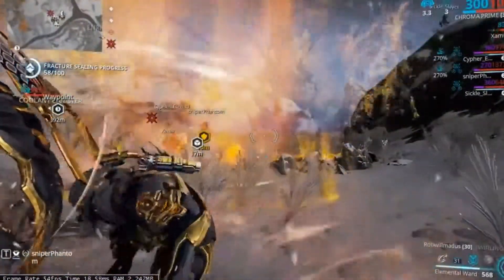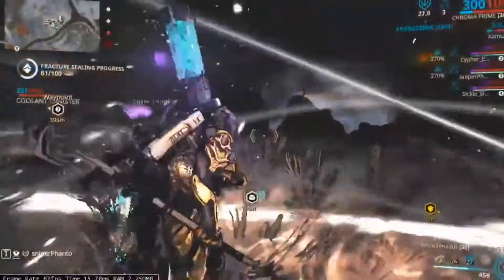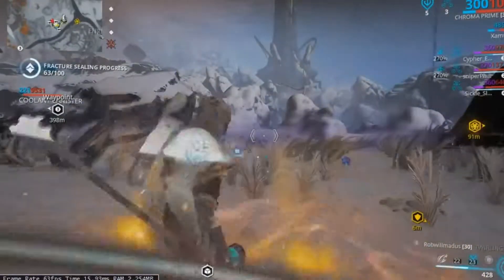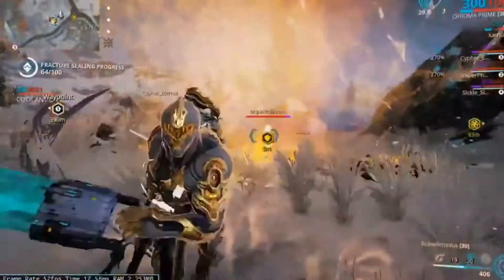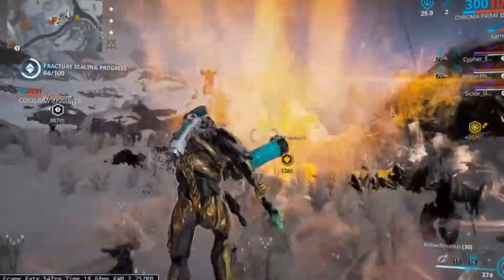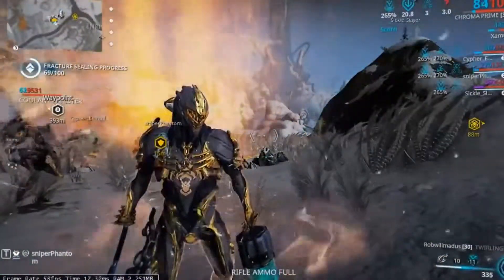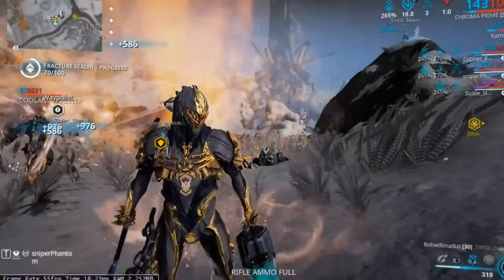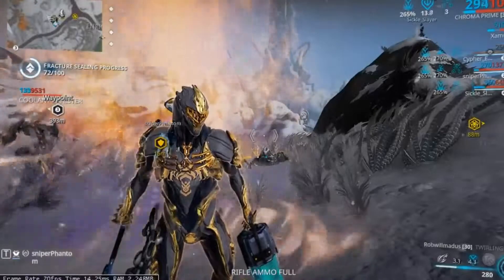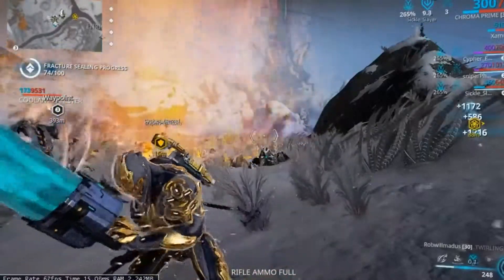It's really easy to do with the team I chose — Chroma, Mesa, Limbo, and Nova. That's really all I have for you guys today. I hope it helps you in trying to run this. I won't lie, it was really boring doing it this way, but it was very efficient. We got it done in about an hour or less and got around 50 fishers done within the whole mission.